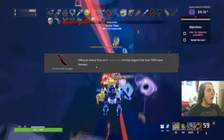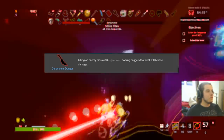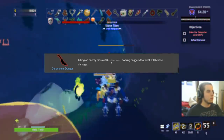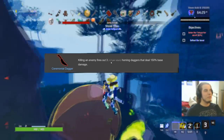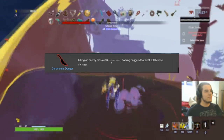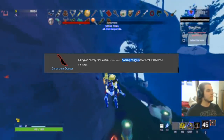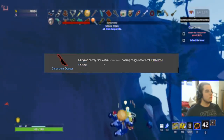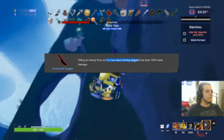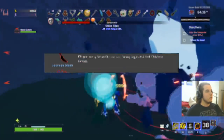Ceremonial Dagger is also an S. The combo with this and some AoE — Will-o'-the-Wisp plus Ceremonial Dagger — is disgusting. You can kill the entire map. Kill one pack of mobs and all the homing daggers go out and find enemies. It's only 150% damage and it's base damage, but you get three daggers per enemy — tons and tons of them. S for sure.